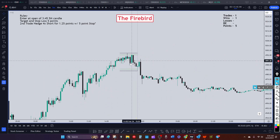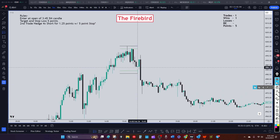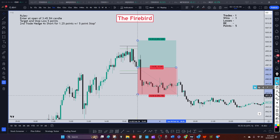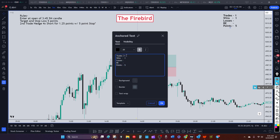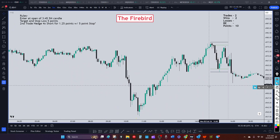The indicator takes me right up to this candle. This is easy to do mechanically because all you're doing is buying on the open of this candle - there's nothing discretionary about it. It either goes five points on the target or it doesn't. You buy on this candle, take a little point of drawdown, then you're up into profit. Two trades, two wins, ten points.